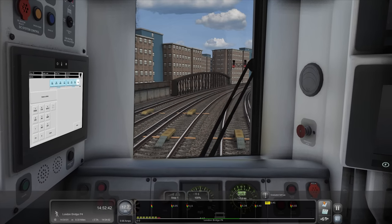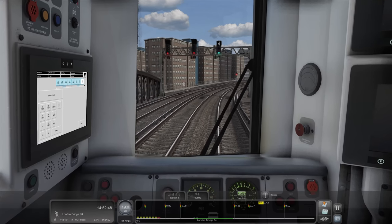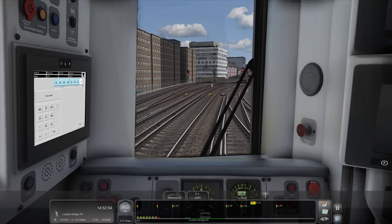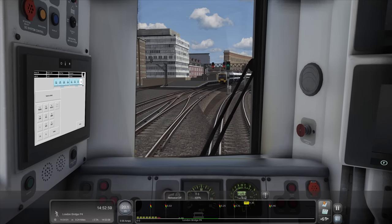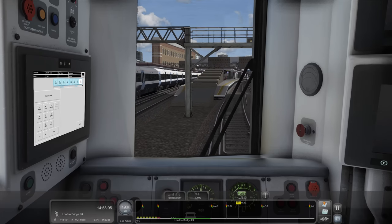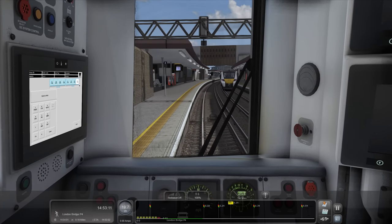We'll slow down a bit here because I can't see the signal. Oh, we've got a green into four. We'll get a bit of power on. So this is London Bridge - this is part of the South London Network add-on. I think this is where it terminates normally; you can't actually drive up to Charing Cross. But of course we can now because we've got the route. And there's the Thameslink that was supposedly delaying us - though we're bang on time.